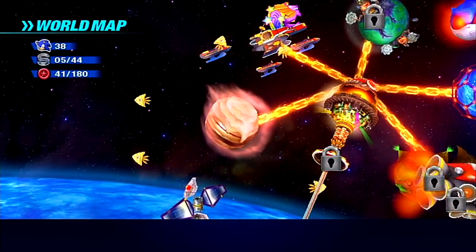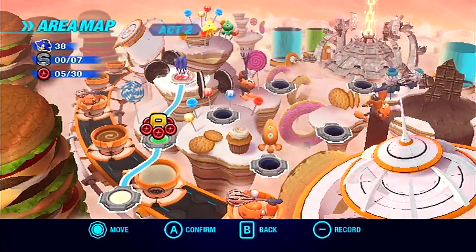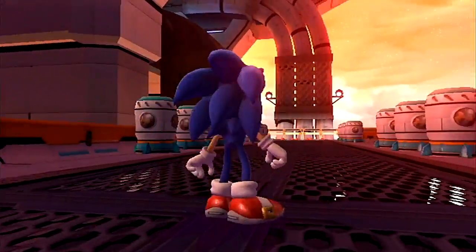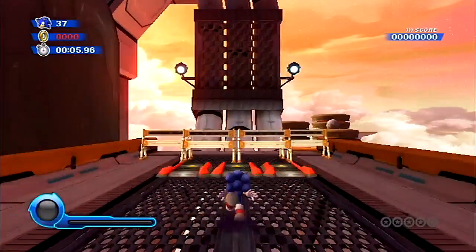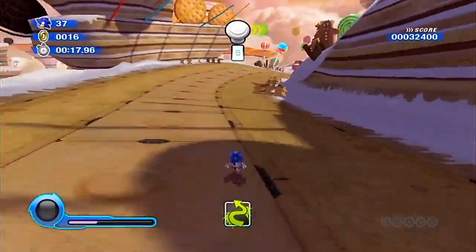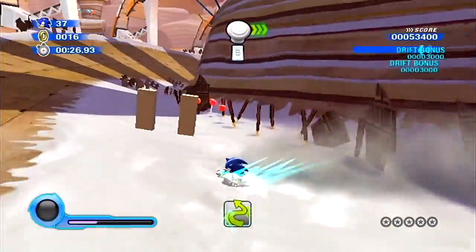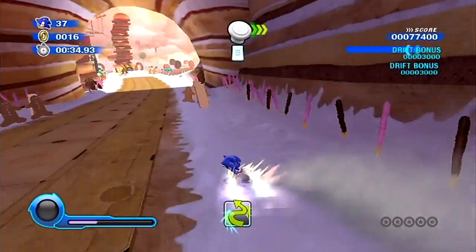We have freed the yellow wisps — wisps, it's hard to say. But we freed them and now we can use them anywhere they appear, like this stage. Up to the wall, sidestep — oh whoa, that sucked, I'm not going to edit that out. This is one of those incidents where you have to hold forward to keep Sonic's momentum, and I forgot. The game doesn't warn you ahead of time — it's just trial and error.